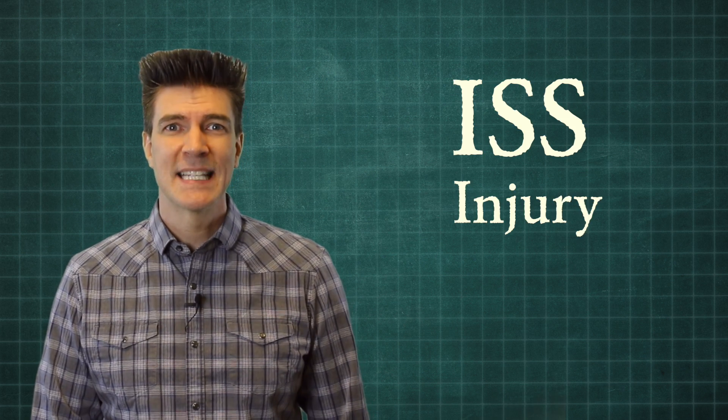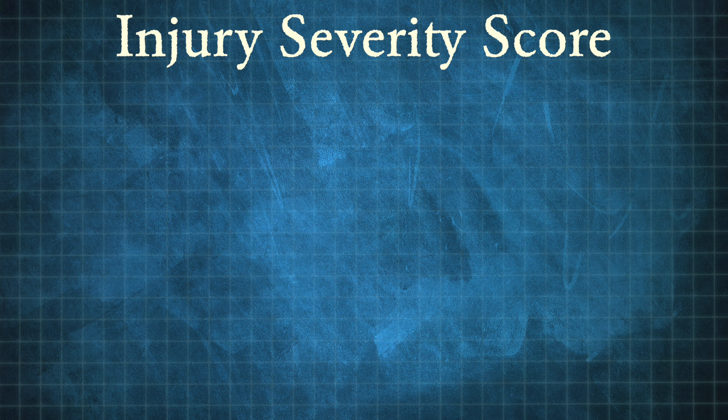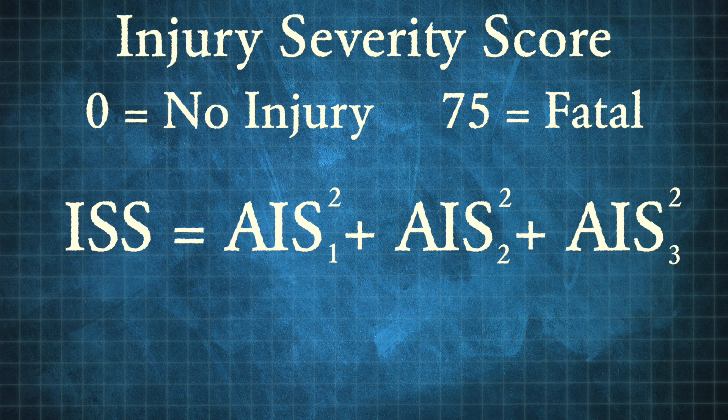To deal with this, scientists and medical professionals came up with the ISS, the Injury Severity Score. The Injury Severity Score goes from zero to 75, and to calculate it, you sum the squares of the AIS scores of your three most severe injuries.